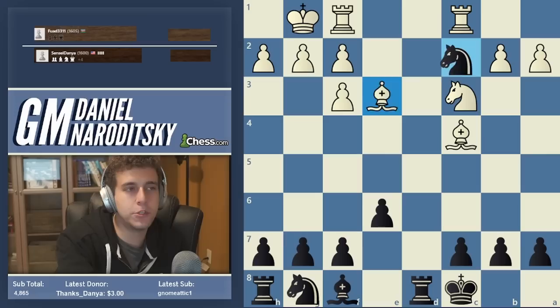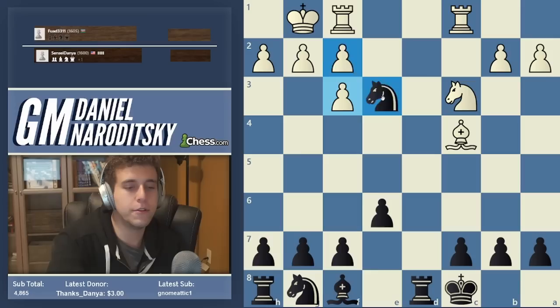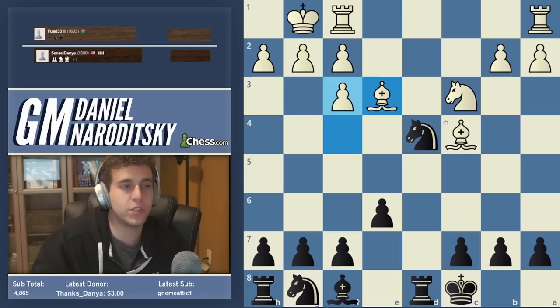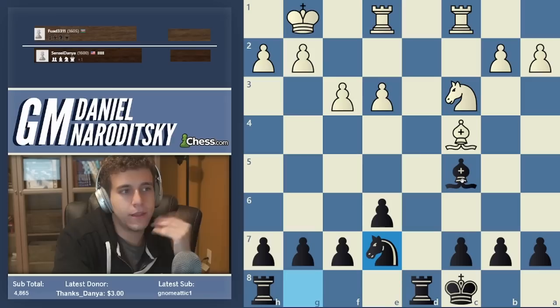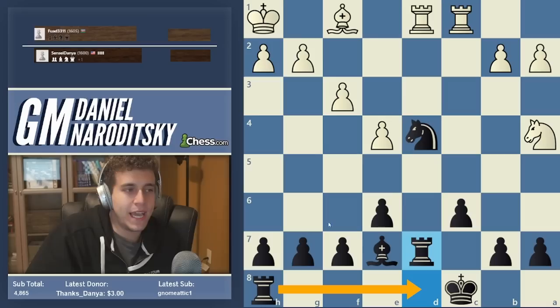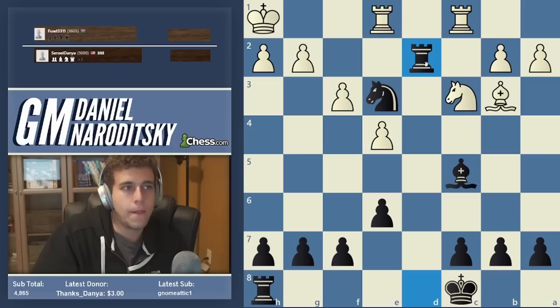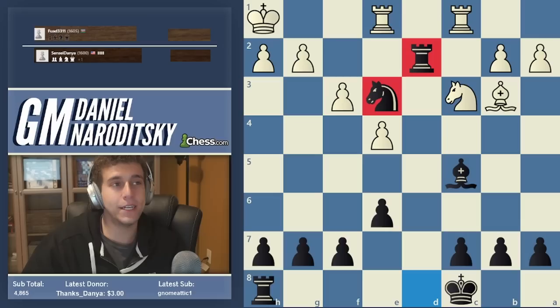Why did we spend the tempo to undouble his pawns? As I often say, doubled pawns is not how you should think of this. His pawn structure on the kingside right now is a lot safer than before, but now white has a very clear weakness on e3. Also, we remove a very important piece — the white-squared bishop is overseeing the board, so by removing it we leave him with his other bishop which is biting on granite. We didn't play Knight e3 because that knight could have gotten trapped. Knight b1 — notice this x-ray — Knight b1, and black is busted.